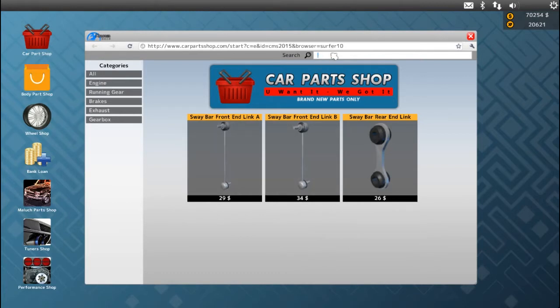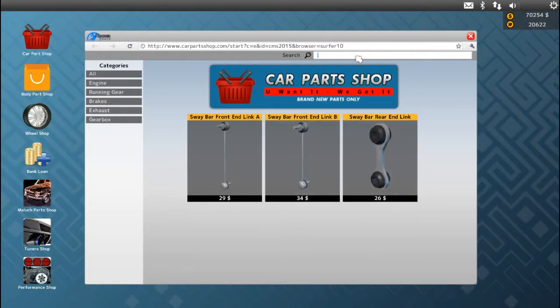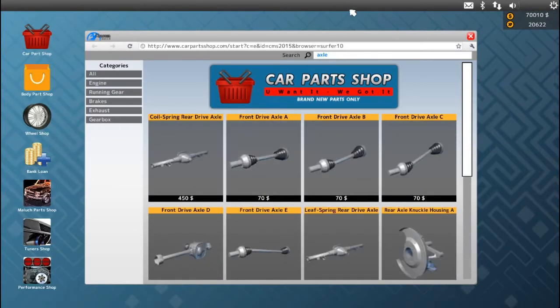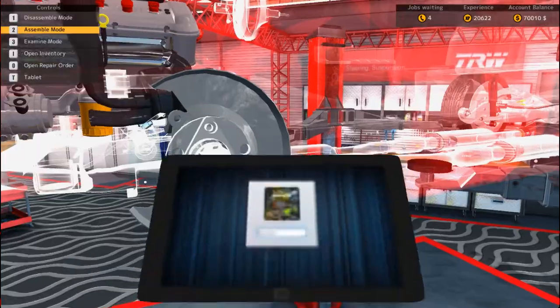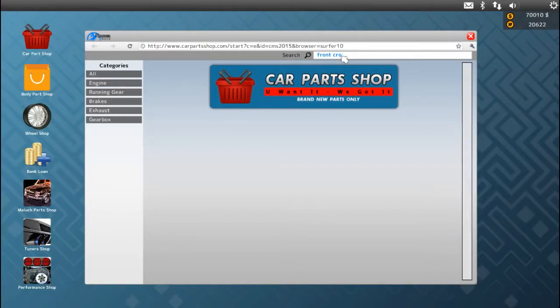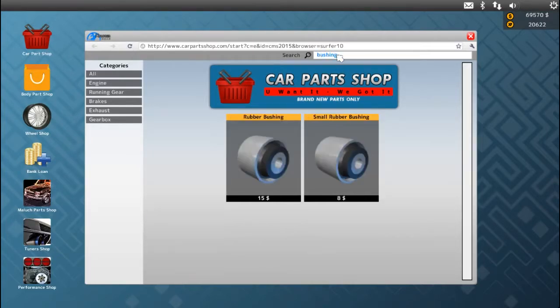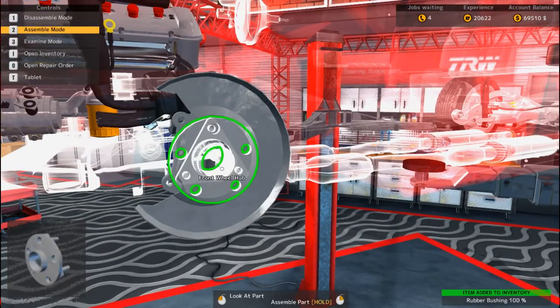We do need the front hub — I can't think right now, this is terrible. Let's click on it and type in hub. Front hub, front hub, wheel bearing — we need the actual front drop. There's so many. Yeah, we do need the front cross member B, that's what I was looking for. We need the bushings — I think we need four. Yeah, I totally have this under control.